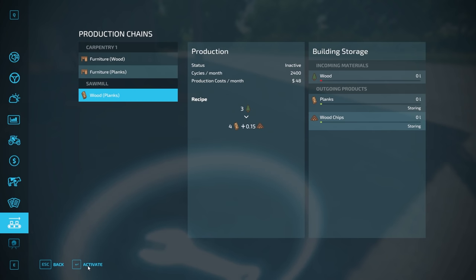Down here I can activate or deactivate, and this shows you the status — it's inactive right now. If I activate it, it'll show as running until it realizes it doesn't have any materials, and then it'll say 'materials needed.' So just like that, materials missing — we'll deactivate it for now.